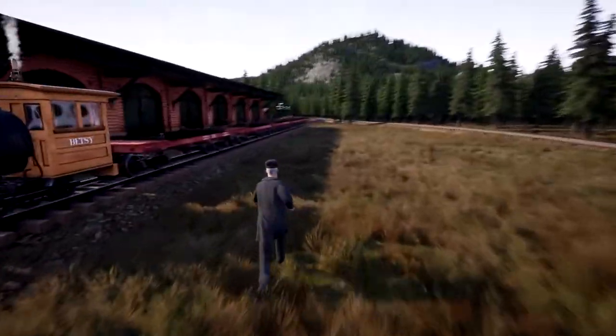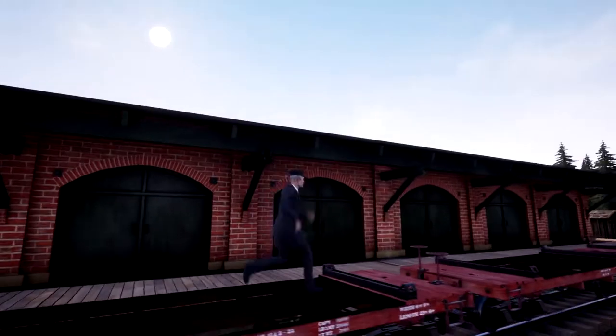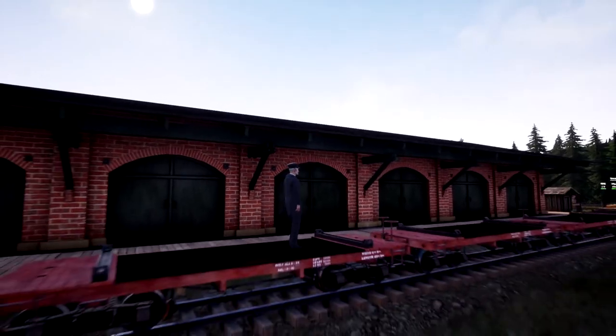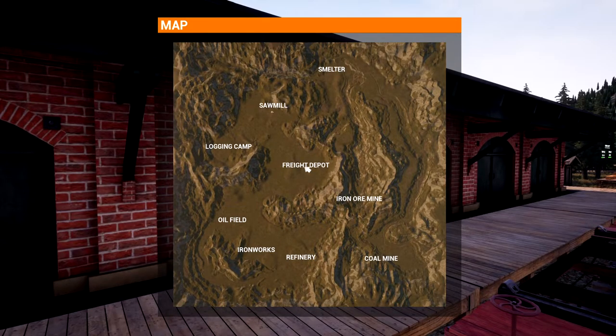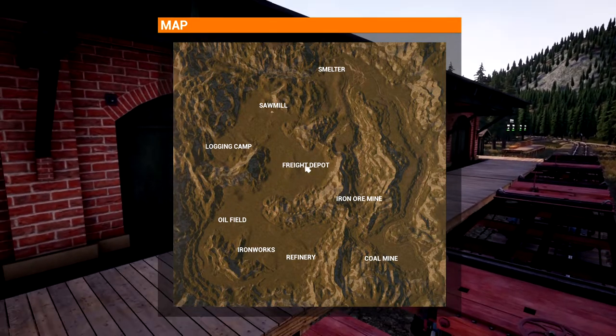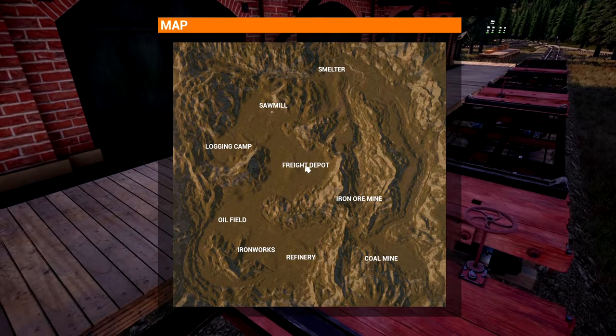You can kind of see a little bit of hump in that rail which I want to straighten out, but I want to redo this entire area, including at the logging camp where I am right now. I've made it to the logging camp. The next station is the sawmill. After the sawmill, I get to go to the smelter. From the smelter, probably to the iron ore mine.